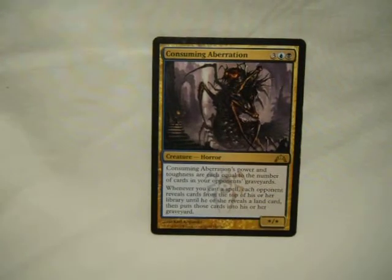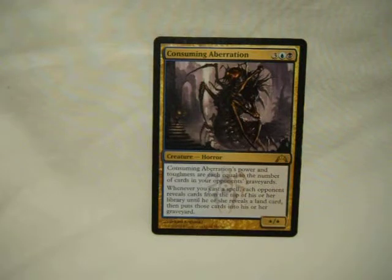Consuming Aberration. He gets bigger based on the opponent's graveyard, and whenever you cast a spell, they mill until they hit a land. So he mills your opponents every time you do something, reduces their options, and he gets bigger so you can hit them. Pair this with Phenax: tap, mill. He gets bigger, next time you do it — it gets exponential. He can probably win a game just by hitting someone late game if you're searched out.